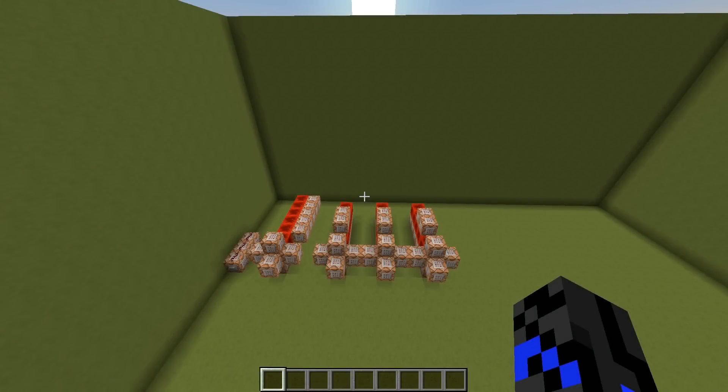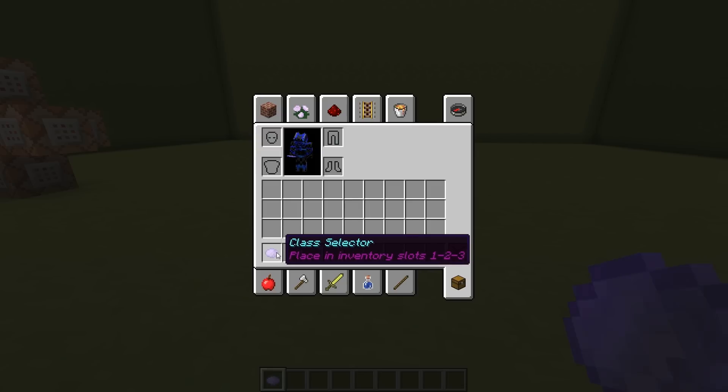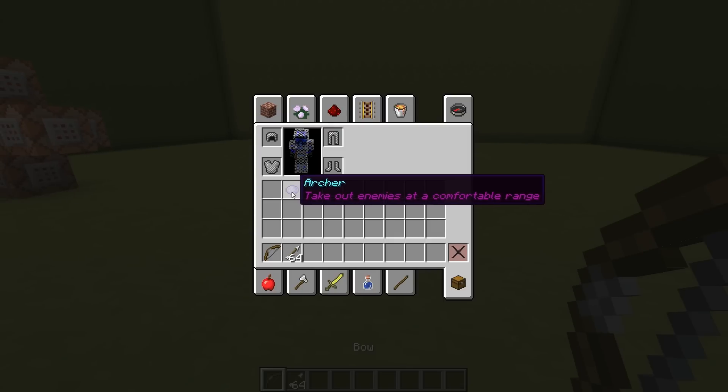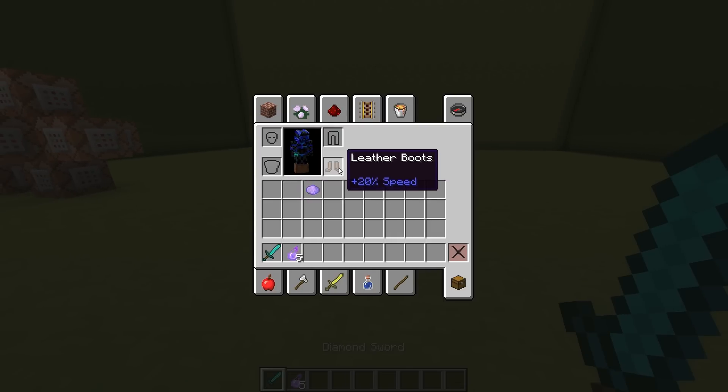Finally, we have a way to switch through your classes for either a custom map or a mini game. All you need to do is get a class selector, and you can put it in your top slots 1 through 9 — although right now I have it set up for 1 through 3. As soon as I place it, you can hear it click, and it changes my armor and equipment. You can see there's tank, archer, and assassin that all have their own custom equipment.